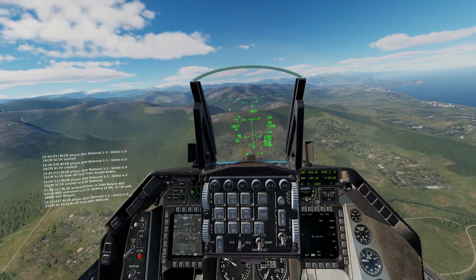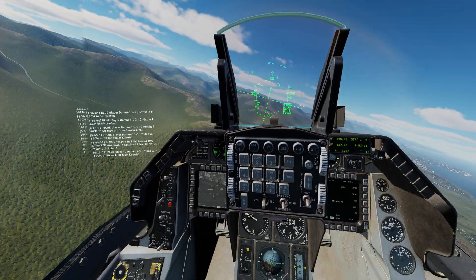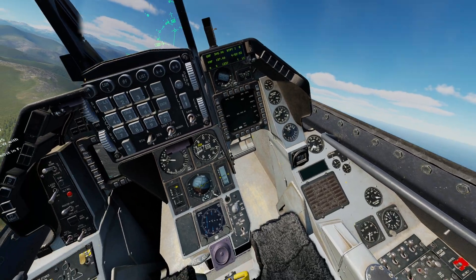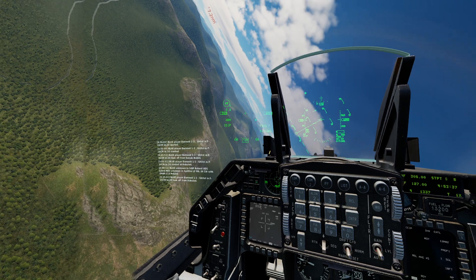If I hit the weapon release button, it will drop ammunition according to our configuration. Let's go try that on a target.